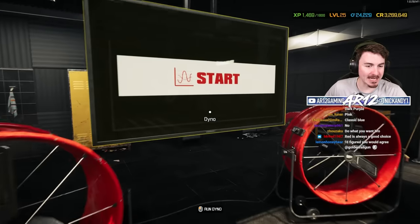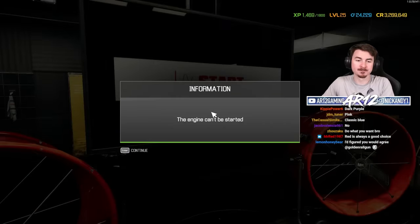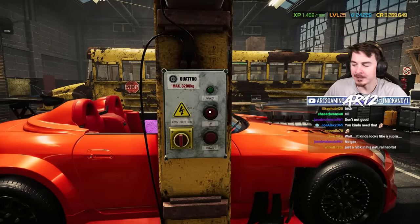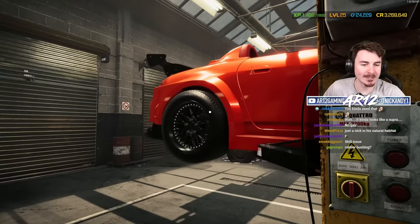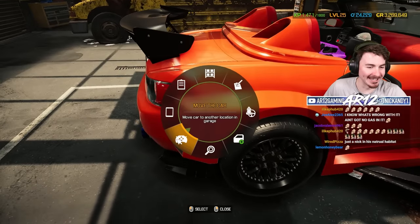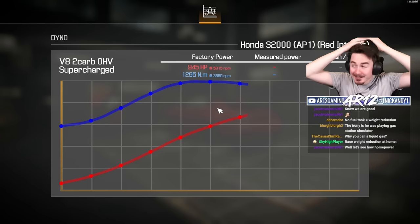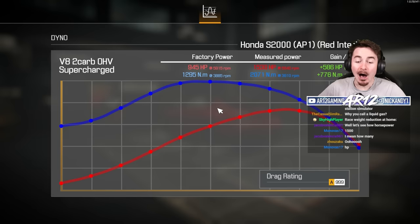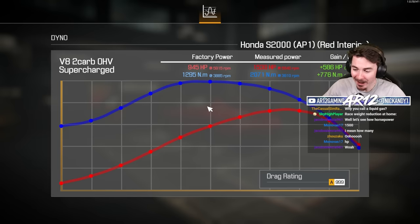Have I missed any parts? Will the car stop? What did I forget? As it turns out, having fuel is a pretty important part of having a car — it ain't got no gas in it. Let's go! Look at that dyno graph — that's got to be mega horsepower. 1,500 horsepower!